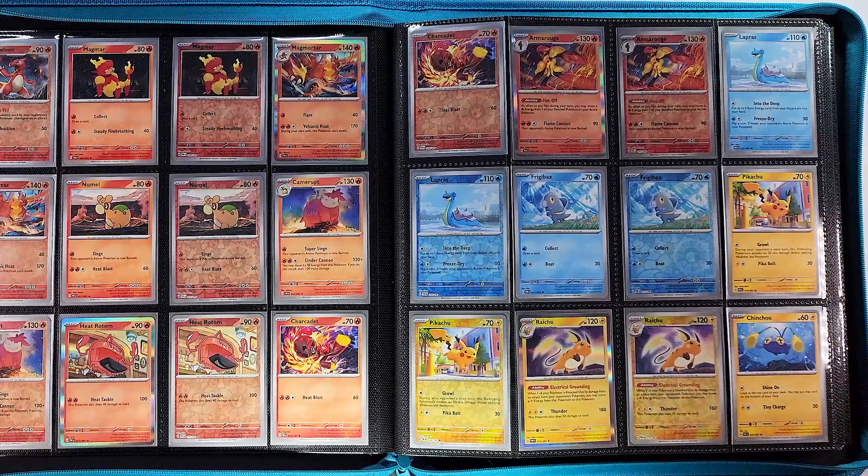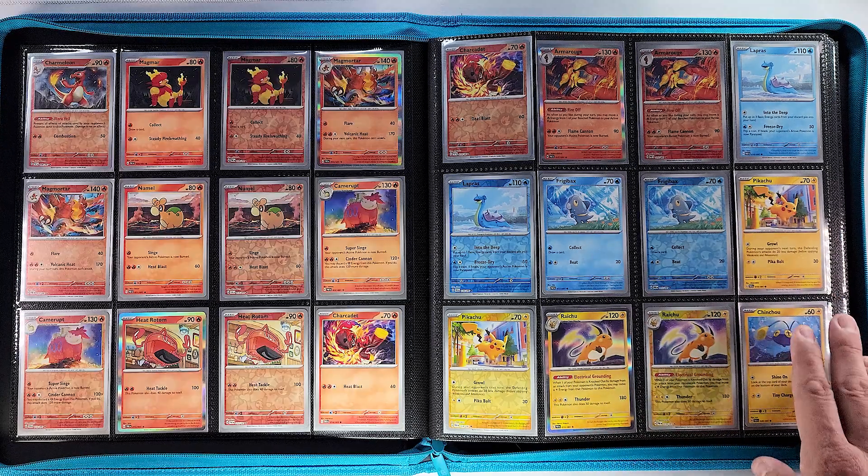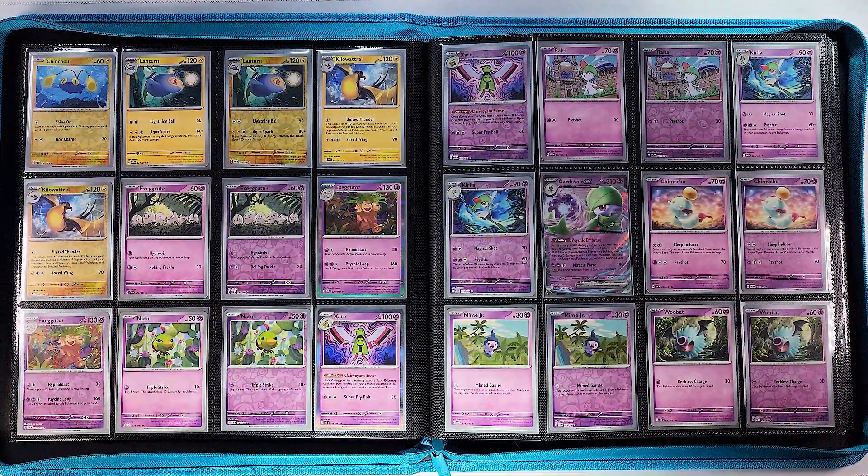There are only two water Pokémon — Lapras and Frigibax. Wow, one of the smallest water sections I've ever seen. Then we have Pikachu, everyone's fan favorite, Raichu and Chinchou for the electric type, plus a little bit more electric type right there.